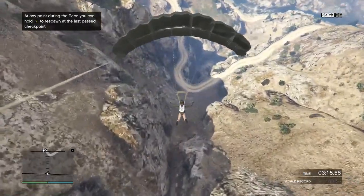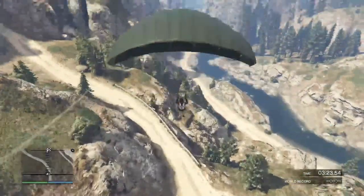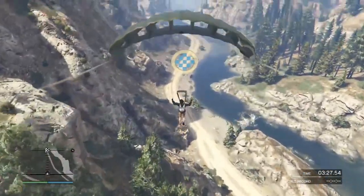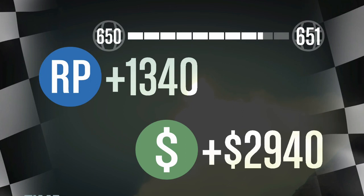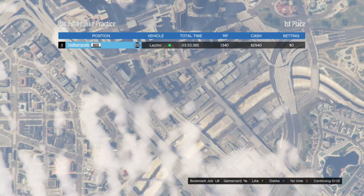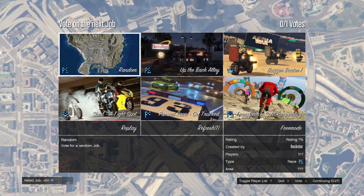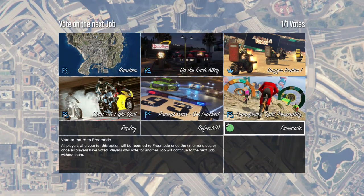You can obviously do the parachute section a lot better — this is really just for explanation purposes. That's the gist of the map as well as both routes. Practice makes better, so you can deal with it as you'd like. A link to the job will be in the description when this gets uploaded, so you can bookmark it, remix it, or do whatever you want with it. Hopefully you guys enjoy that.